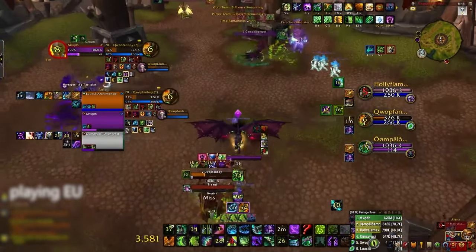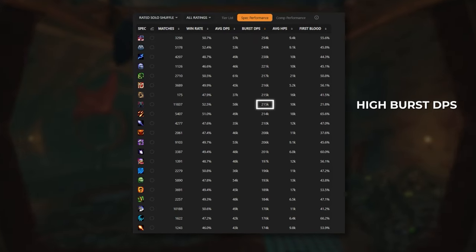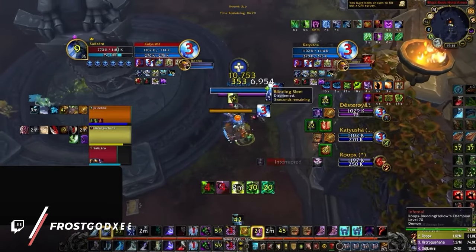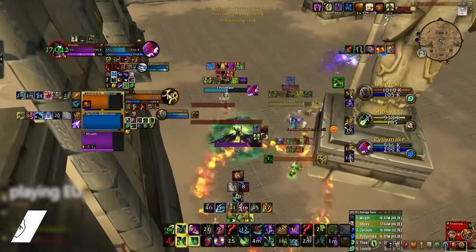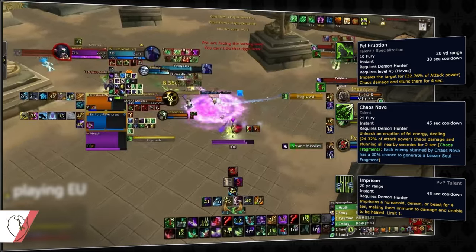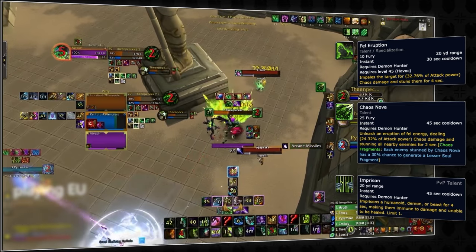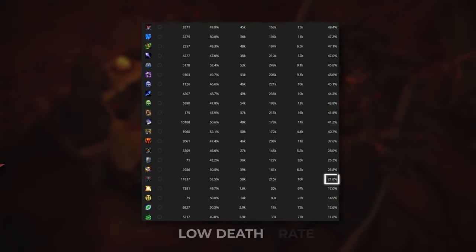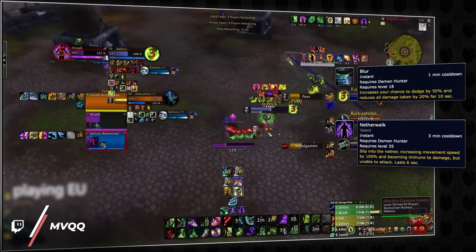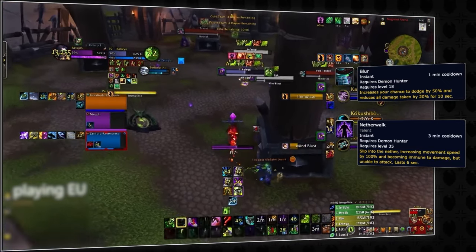Demon Hunter gives you everything you need to win games by yourself. Not only does DH have some of the highest sustained damage in the game, but it is one of the most lethal classes when it comes to single-target burst. The true advantage of Demon Hunter is how consistently it can lock down targets — with multiple stun options and instant-cast ranged CC for healers, you don't have to rely on your partners setting up kills. Defensively, demon hunters even have the lowest overall death rate of any DPS, with great passive spell damage reduction and a diverse set of defensive cooldowns to survive into the late game.